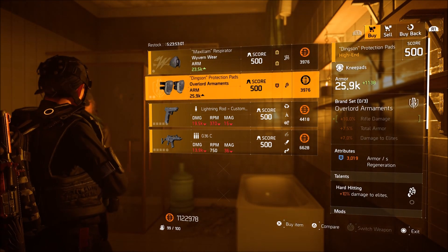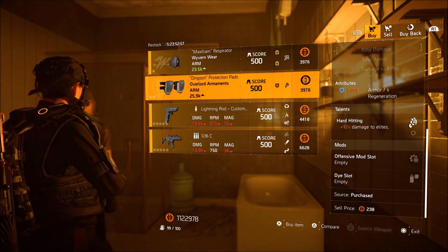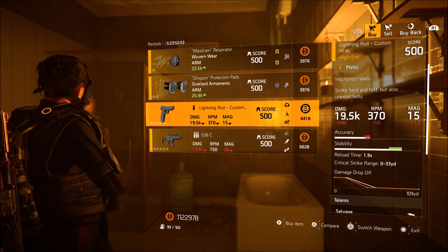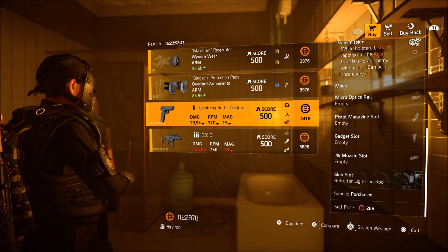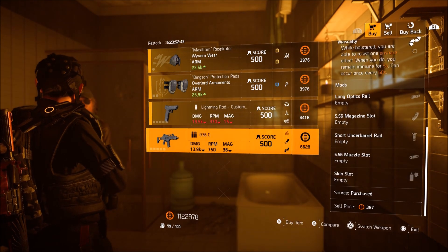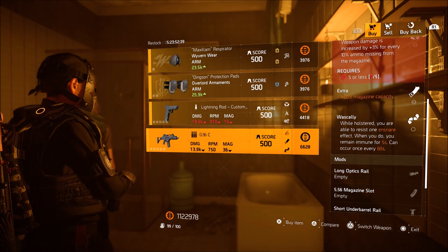Overlord arraignment sneak pads with over 3000 armor regeneration, along with Hard Hitting and an offensive mod slot. One of her named weapons is the Lightning Rod — a Custom PF45 with Salvage, Stable and Transmission. It does have its own custom camo as well. Retro for the Lightning Rod. Finally, a G36C with Optimist, Extra and Wascally.